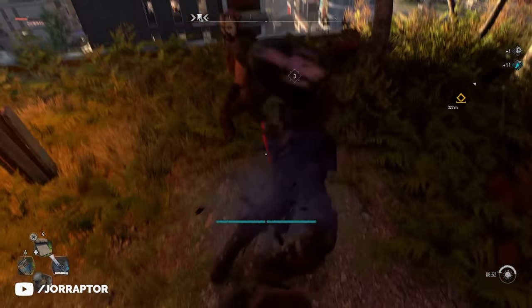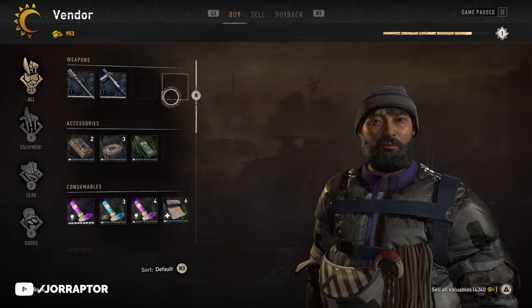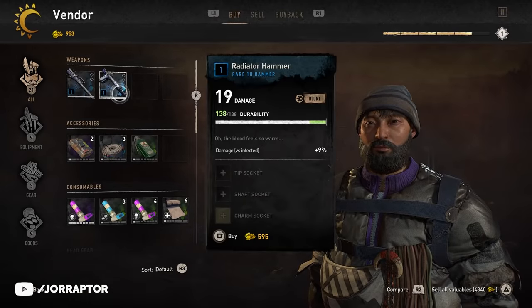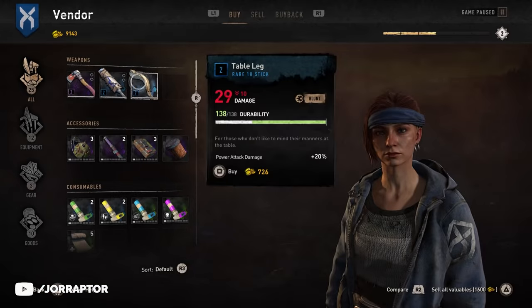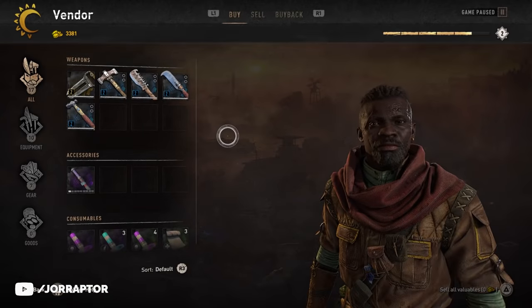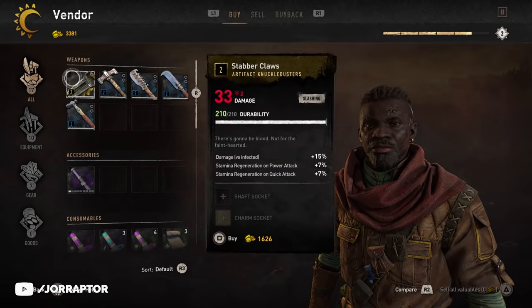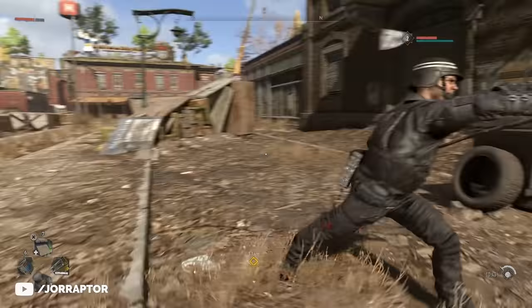Let's start with an easy tip: don't sleep on the Vendor. Just like in Dying Light 1, Vendors can give you some amazing items, so it's totally smart to check them often, especially because their inventory resets a lot, and different shops will have different items for sale. Sometimes you can find an artifact weapon rarity in the shop if you are lucky, so keep an eye out for these Vendors.